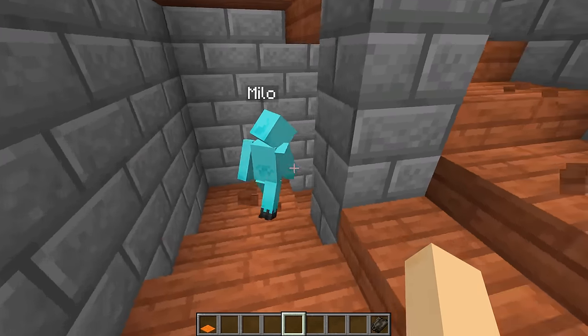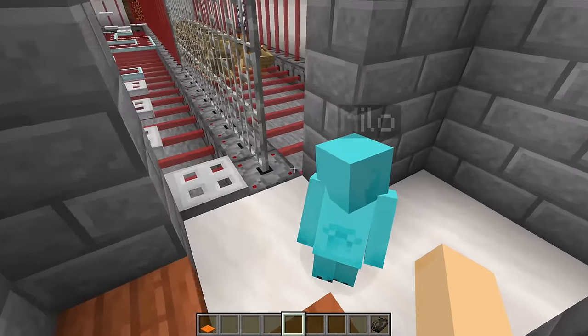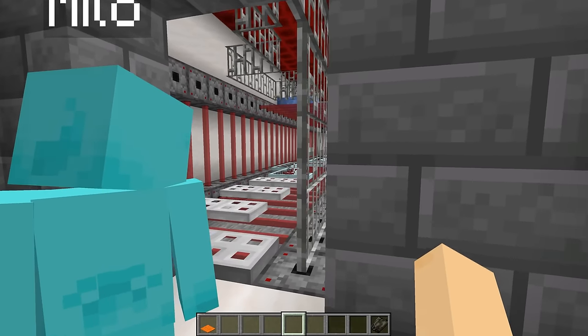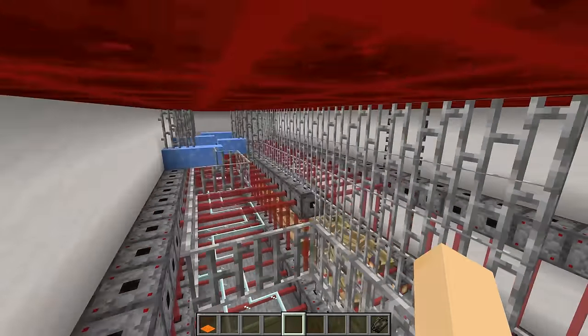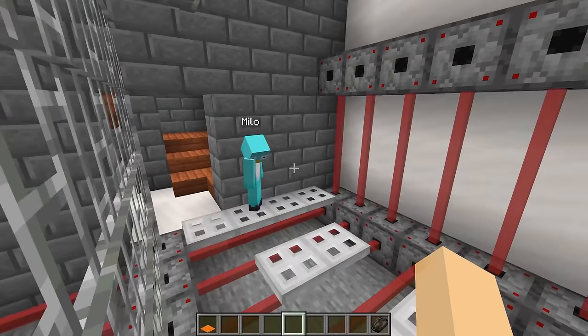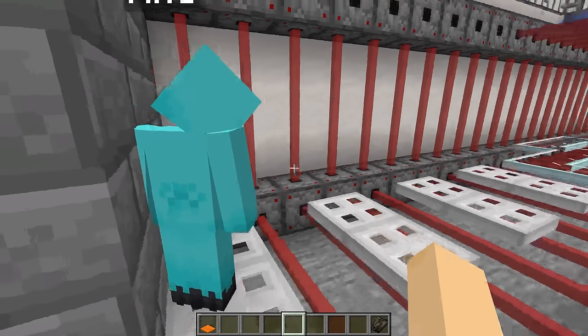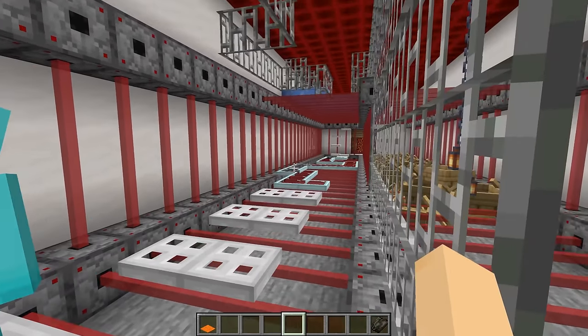No way, Milo! You're already taking so long, and you've died loads of times! These final rooms will definitely make you have to try very hard! What is this? This is a laser parkour room — it is so difficult! I do not think it's even possible, and you're gonna be the test subject! Okay, I'm very, very nervous! I'm gonna try my best! Good luck, Milo — I think you can do it! Okay, let's jump in!